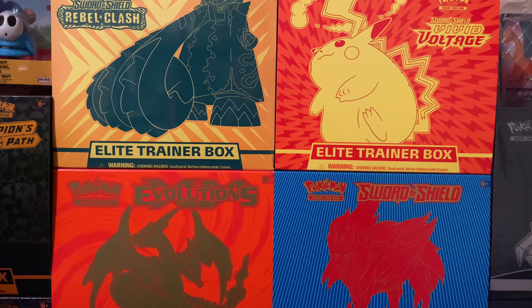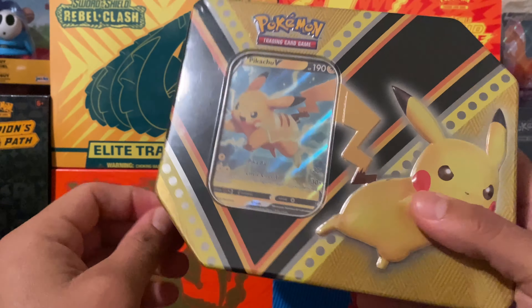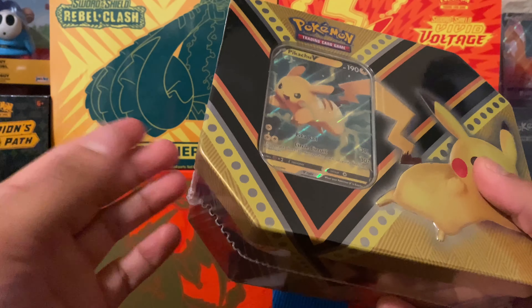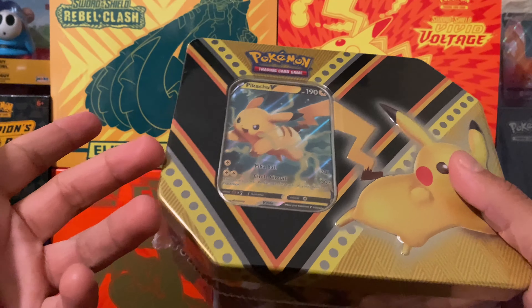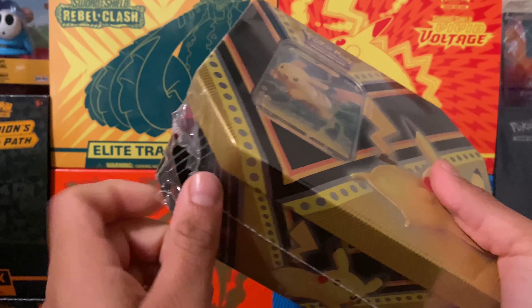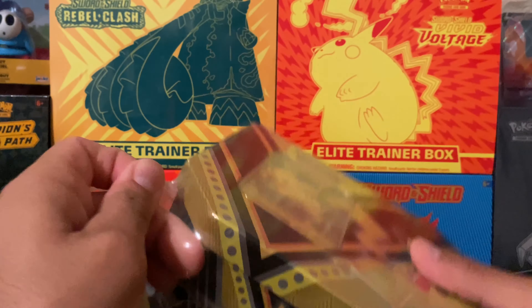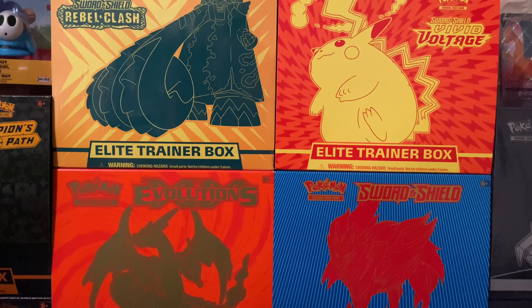Hey, what's going on guys, it's Lance from L&J Collections back with another video. Today I wanted to open the Pikachu tin — you guys have seen this in stores. I've opened the counterpart to this, the Eevee tin, a few videos back, so if you haven't seen that go ahead and check that video out. I haven't had a chance to open this one yet and I don't have this promo card in my binder yet, so today is the day. I've had it sitting on my shelf for a little bit so I figured why not open this next.